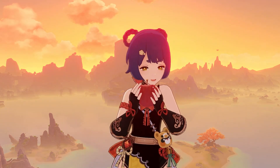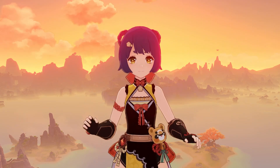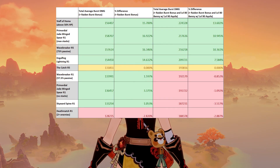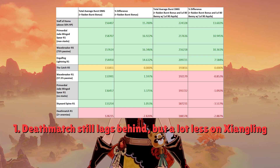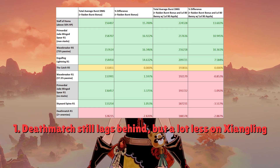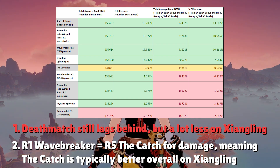With that out of the way, we have the final verdict for Raiden, and luckily the verdict is about the same when it comes to Xiangling's testing. Using the same exact artifact set as my Raiden, I only have to note a few differences in the results. First, Deathmatch lags behind a lot less, which is another nice option for low spenders, but still not quite as good as the Catch or Wavebreaker in terms of damage. Second, R1 Wavebreaker is a little worse on Xiangling compared to Raiden — the Catch at R5 can even out-damage R1 Wavebreaker if we start adding in multiple sources of buffs, in this case Raiden's burst bonus and Bennett's attack buff.